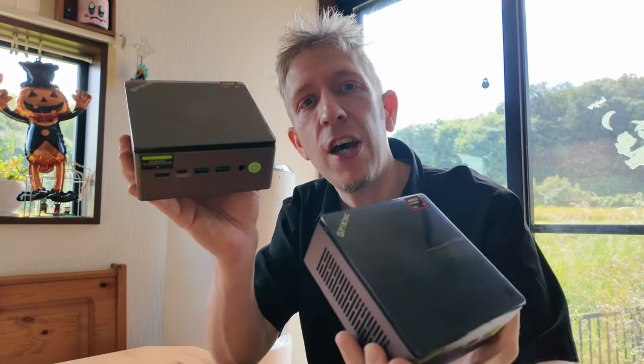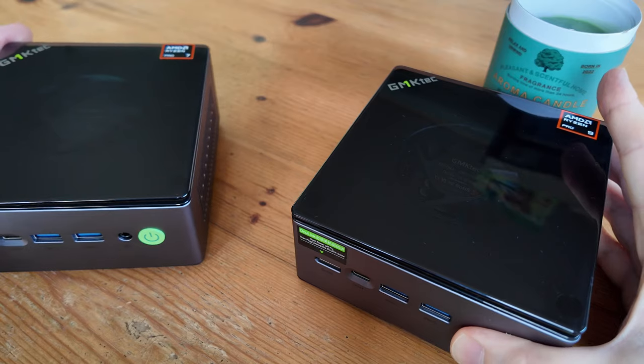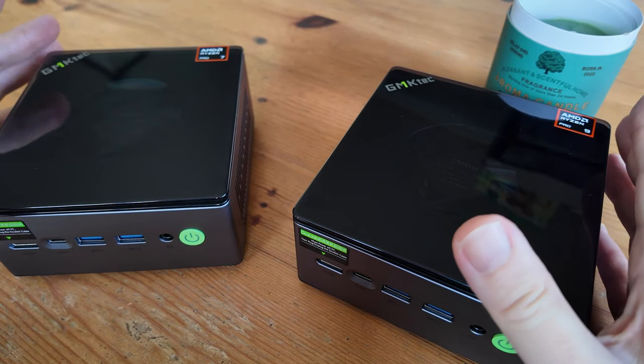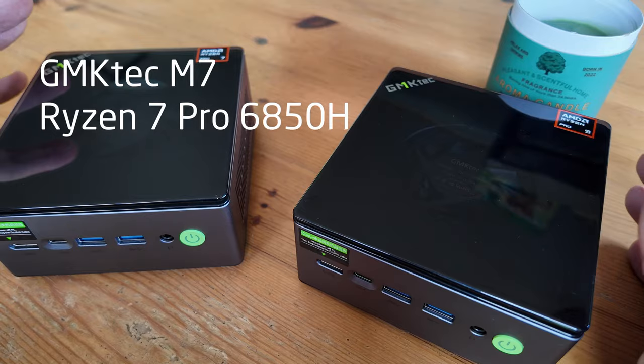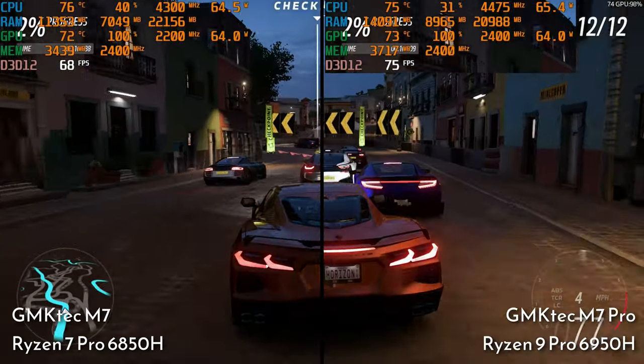Today we'll be comparing chipsets over these two mini PCs. The GMK Tech M7 and M7 Pro are priced roughly $20 apart in their bare bones configuration — one with a Ryzen 6850H and the other a 6950H. We'll put both chipsets through their paces, run them head-to-head with multiple benchmarks, and see how they game. Grab a cup of tea and welcome to Team Pandory.